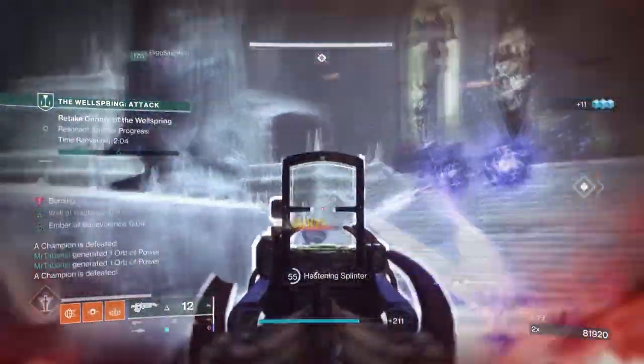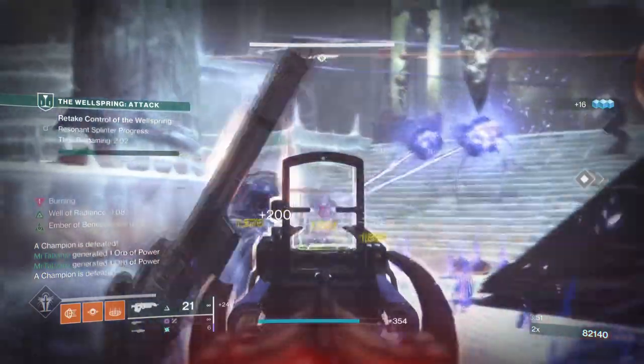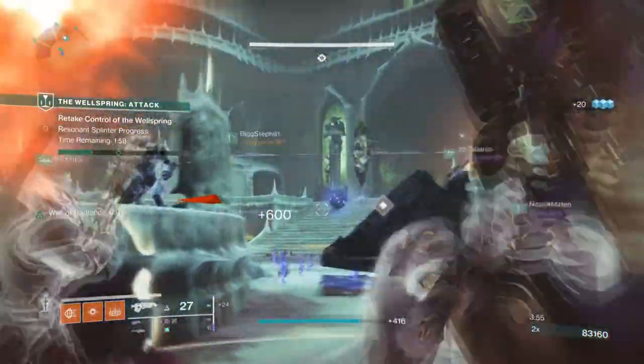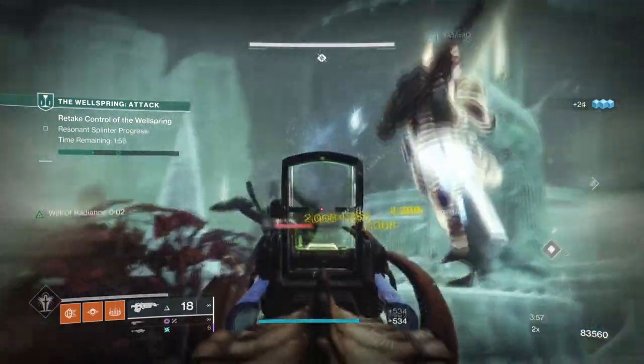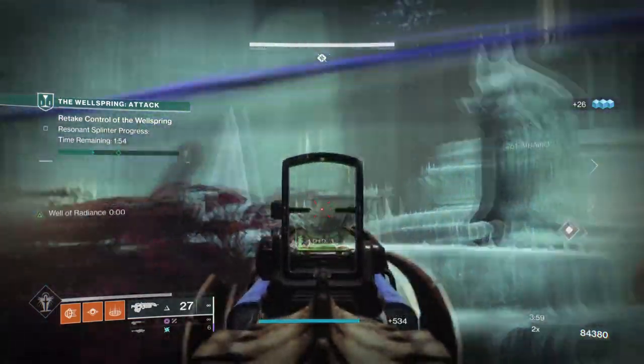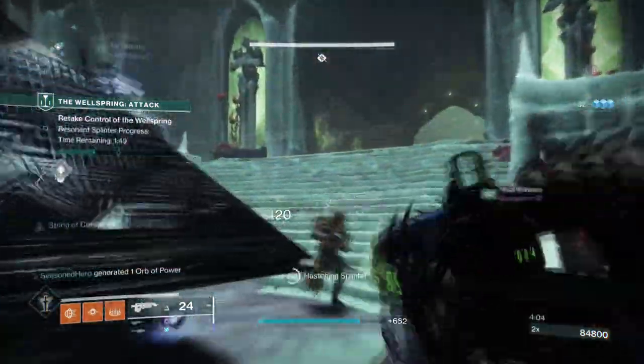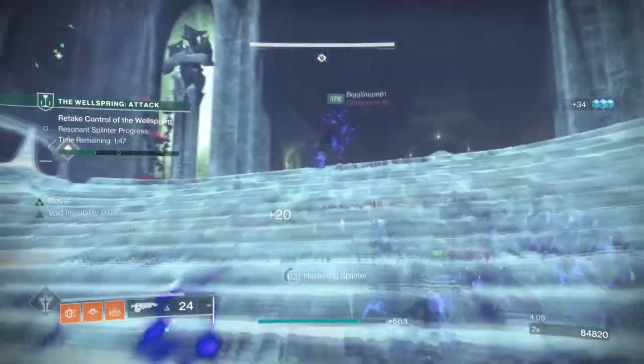A prime example was the melee which required you to be up close and personal to proc effects. Now in GMs that's a big no unless enemies are already weak. But now we have the Incinerator Snap or Celestial Fire, both of which have good spacing to use.